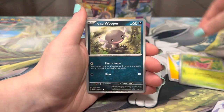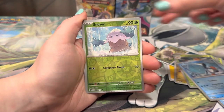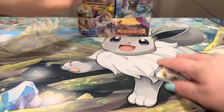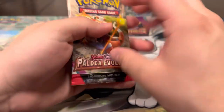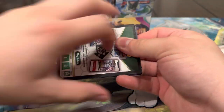Energy, Dunsparce, Charcadet, Wooper, Noibat, Azumarill, Noibat, Corviknight, Luxury Ball. I've been killing it — I got the Gold Chien-Pao and the Full Art Ting-Lu on my side. My side is stacked! Can we get the special illustration rare on this side too please? My favorites are definitely the Chien-Pao and Ting-Lu.